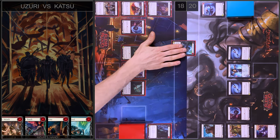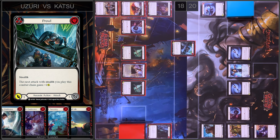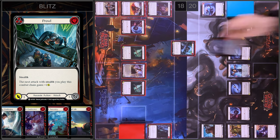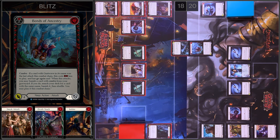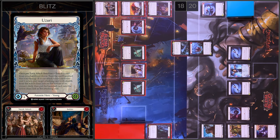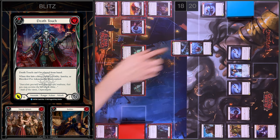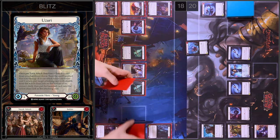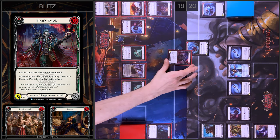I'm going to start my turn with Brawl — one damage with Tails. I'm going to block three. In my reaction step I'm going to play Uzuri's ability and banish a card from my hand face down. This card will be Death Touch. I put the original card on the bottom of my deck and put Death Touch in the active chain link — so we have six damage.